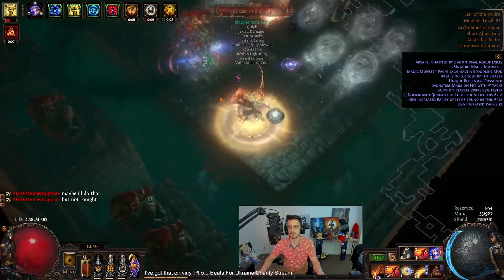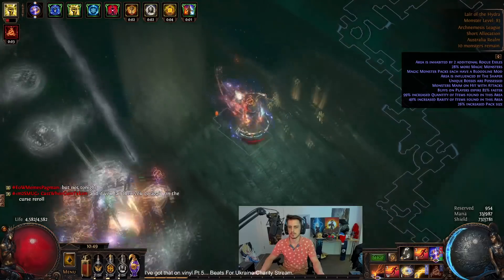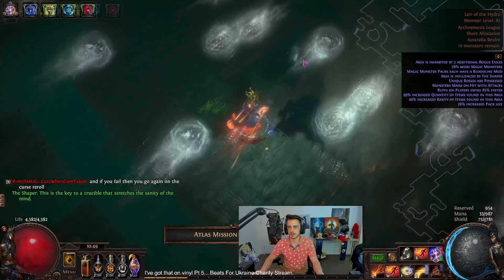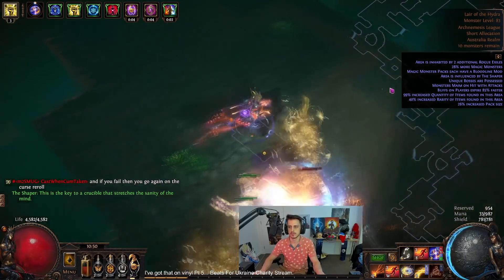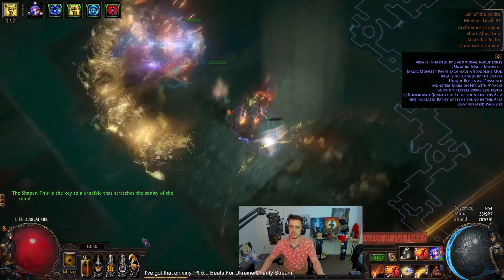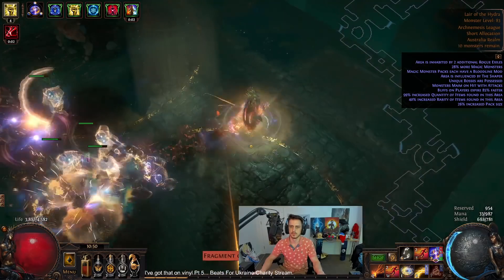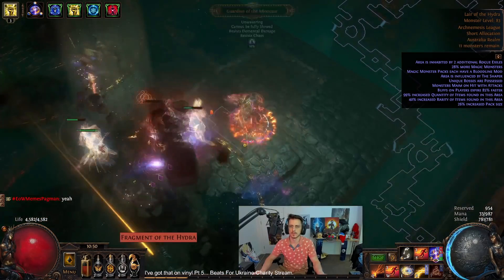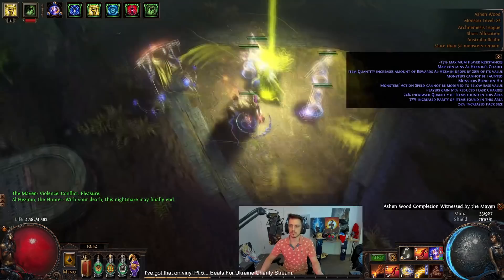Here's an example of what single target looks like. There's kind of a real high roll on it at the moment — we need to wait for the exact Penance Brand to come up, the two to three seconds for it to explode, have Convergence up, make sure it picks Fire as its highest because it could be Chaos at the moment, and Elemental Overload needs to be up as well. So it's a high roll, but it's still pretty decent — probably the best Ignite single target I've had in a long time, because Ignite is not known for its single target. For these bosses so far, it's done okay.